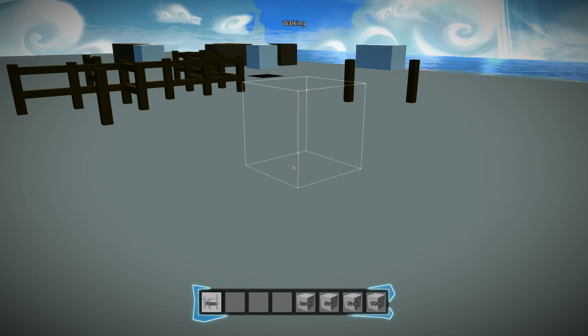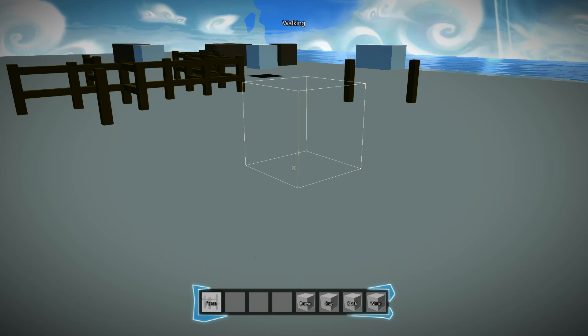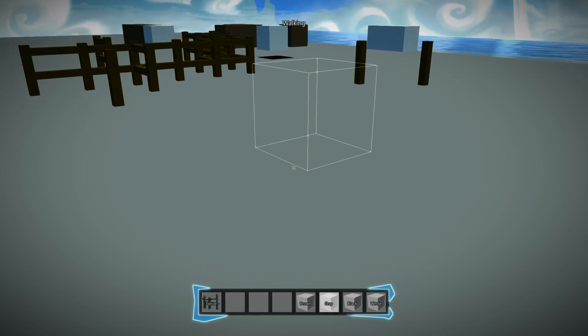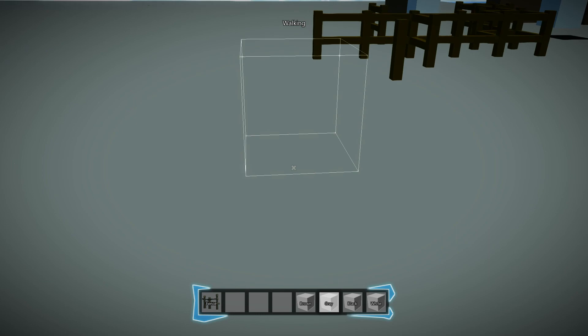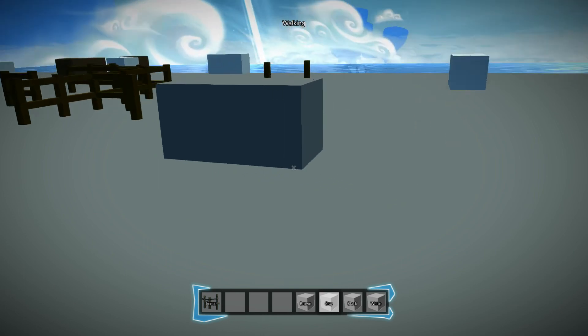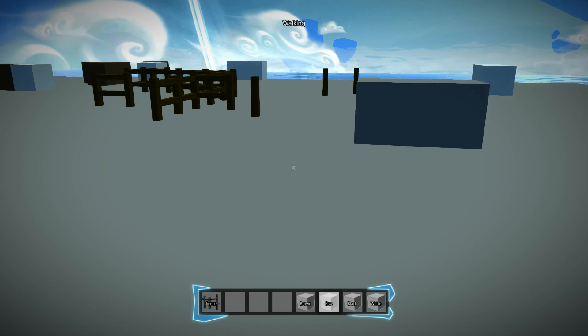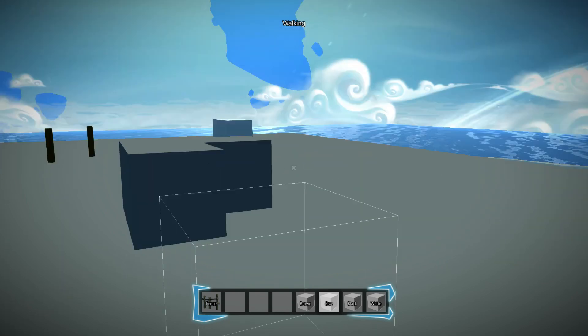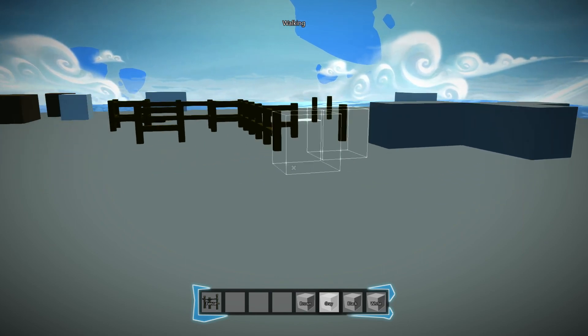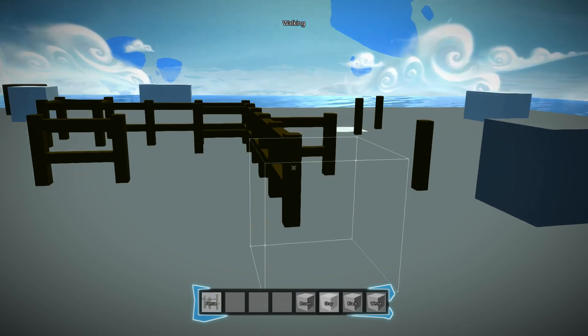The other thing I completely forgot — I'm going to add tools and also the visual effect of you holding what you're about to place. So you'll be equipping, say, the gray block before you place it — it's going to be completely visual but it'll really add to the Minecraft effect. Right now you're just a floating camera basically, and when you hold what you're about to place it looks a lot better.